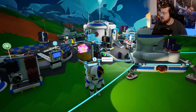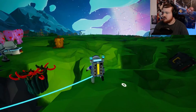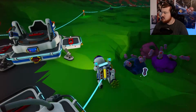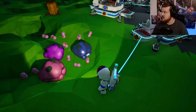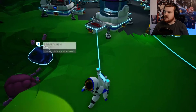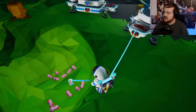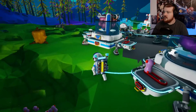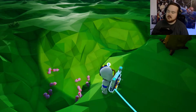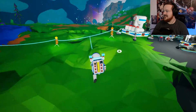Welcome back to some more Astroneer. I did a little bit of researching while I was away and I kind of realized I wasn't that smart about it. Any of the research materials that are small enough to fit in my backpack, I don't need the research lab for - I can just scan them myself. And those exploded ones that spawn little squigglies, I can scan those and get up to 60 bytes.